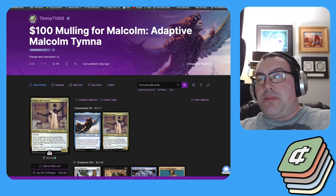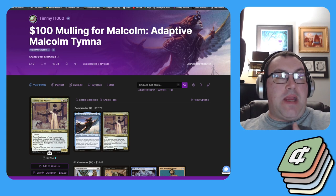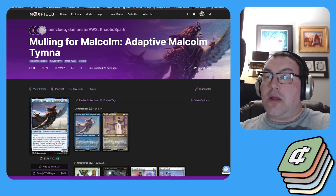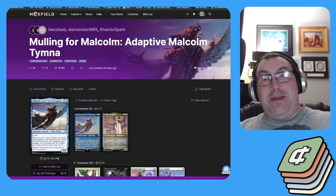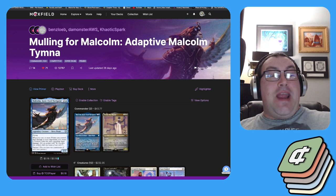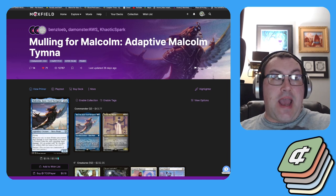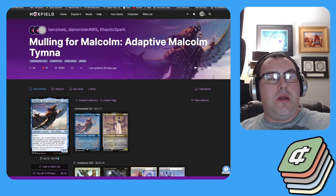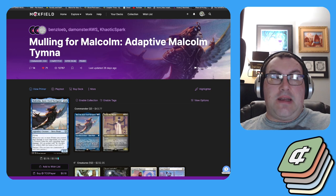Mullen for Malcolm is an adaptive Esper mid-range deck that leverages Consult. The budget version was built by me and is based off the budgetless version curated by Benzalobe Demonstra and Chaotic Spark. This list actually took first place at Silicon Dynasty about a month ago, back in January.